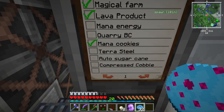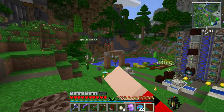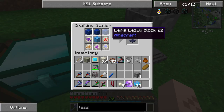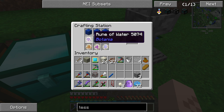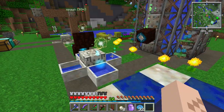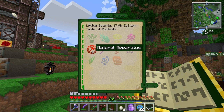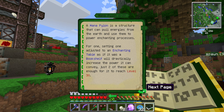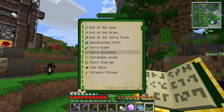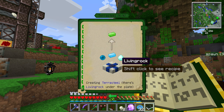Next on the list is making some terra steel. Terra steel will get us better armor and help us go to the elven world. The first thing we need is a terrestrial agglomeration plate — it takes three lapis blocks, a block of mana steel, and all of these runes. You have to place it in a specific configuration. Let me pull out the Botania book to double-check. Under natural apparatus... mystical items... terra steel — if I shift-click this, there we go. We need living rock, lapis lazuli blocks, and a terrestrial agglomeration plate.